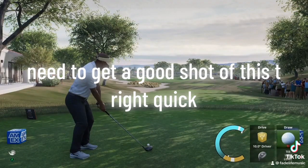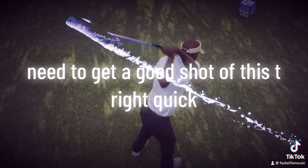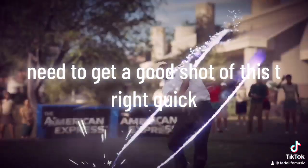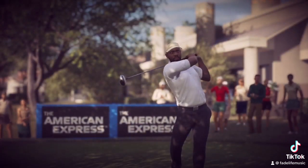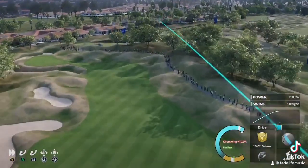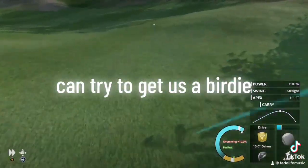All right, we're at a minus four. Need to get a good shot off this tee right quick. Need to get a good tee shot — this is a way down on these little hills down here, this is fairly low. We can't try to get us a birdie, tie the lead.